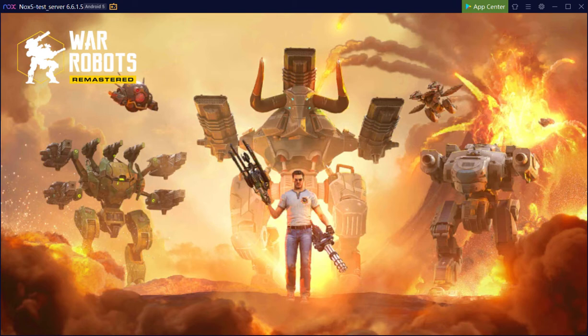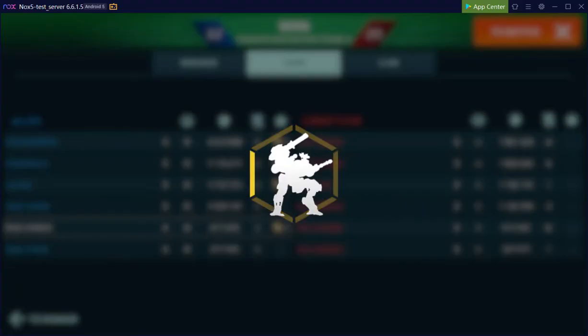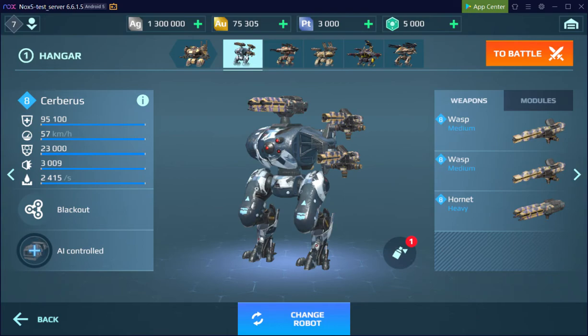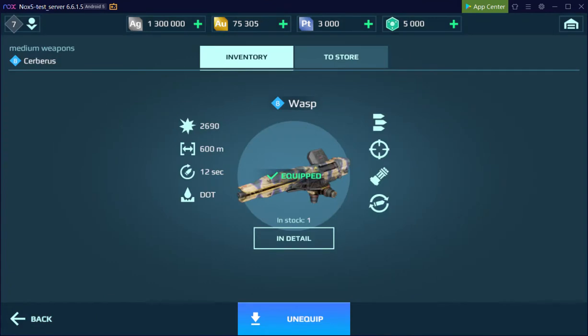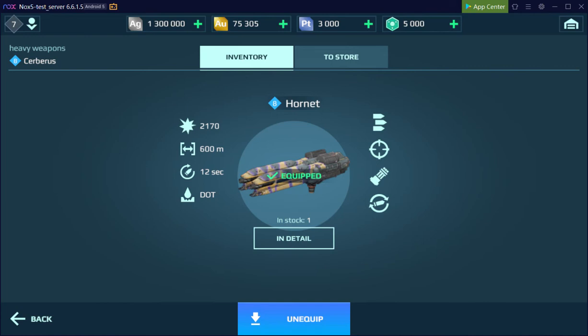So in this test server, let's see how we ended up. The Hornet, as I mentioned, is the heavy version of the Wasp — double barreled, take a look at the description. This is level 8 MK1; all robots and weapons are level 8 MK1. The damage that the Wasp does is 2690, but the Hornet does 2170 — that doesn't make sense, unless somehow it's doubled with the two barrels.